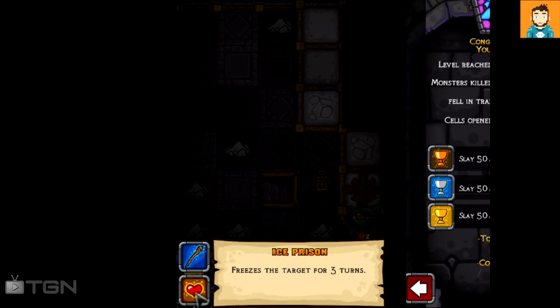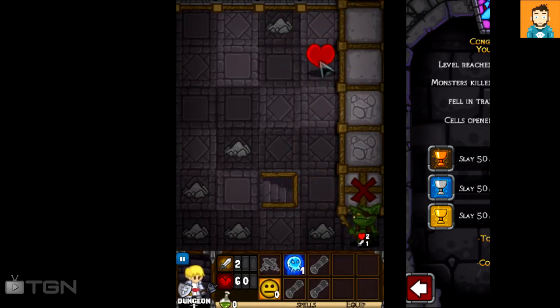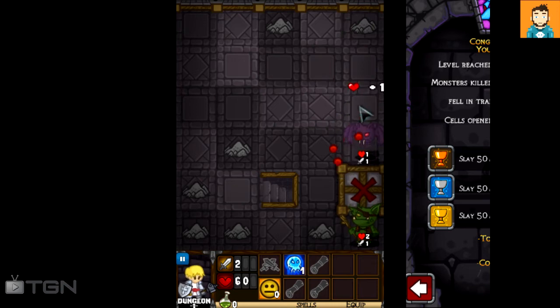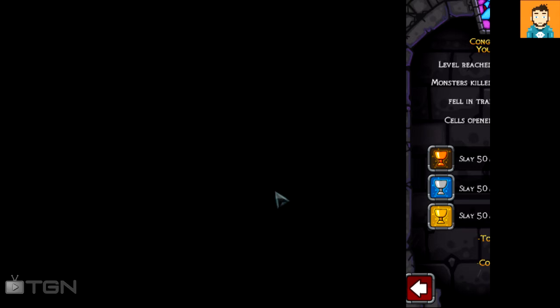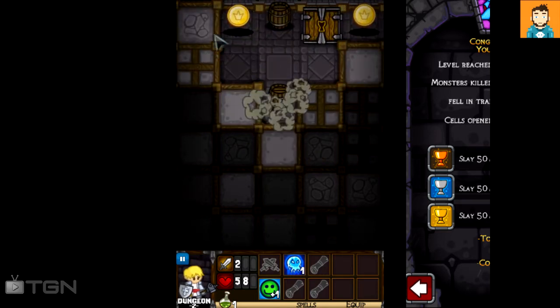I just picked up a spell — it freezes the target for three turns. You can sell it for health or actually cast the spell. We'll bust open these barrels — there's a heart there, added one disappointingly. I'll save the freezing spell for later. Got two coins and cleared out the area, plus an antidote because you can get poisoned later in the game — actually I think you can get poisoned as early as the first level.